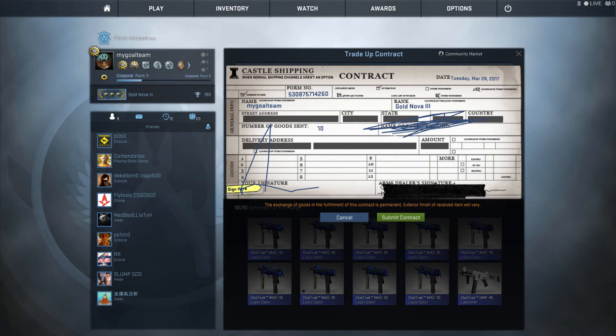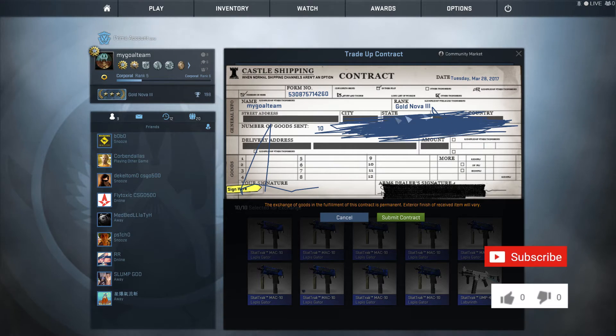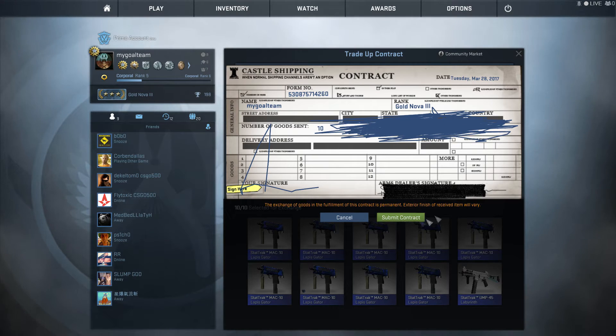For those who didn't see my previous videos: I use nine Minimal Wear guns with a float of around 0.07 and one Factory New gun with a float of 0.001 or 0.002. That brings us a Factory New output gun and allows us to earn some money.